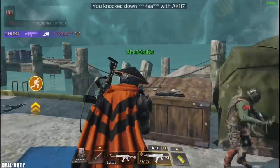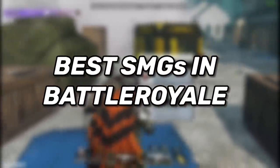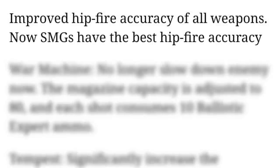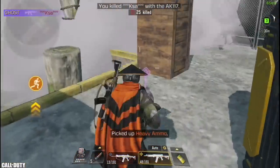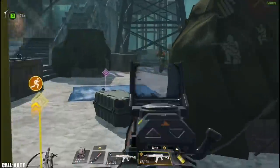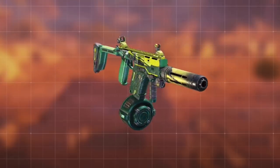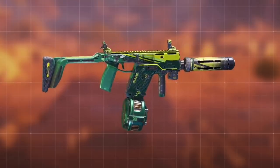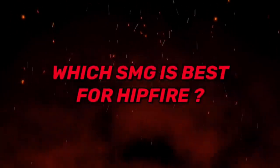Hello guys and welcome to a new tips video from the best weapon series, and we're gonna start with the best SMGs. SMGs received a huge hipfire buff this season making them the best weapons for hipfire, and on top of that they welcomed a new member to the family — the Beast Fennec, which became one of the most used weapons in close range. After watching this video you will know which SMGs kill faster and which ones are best for hipfire.